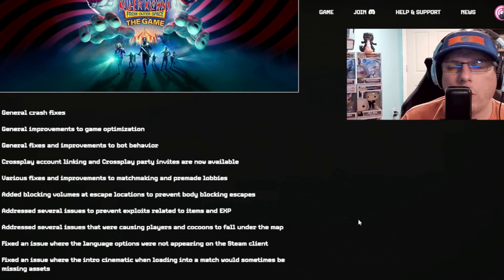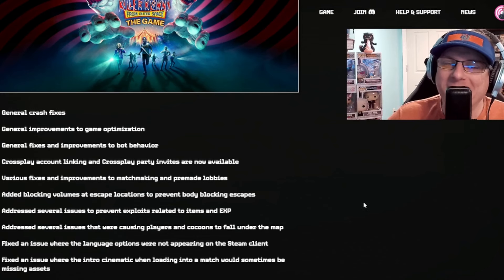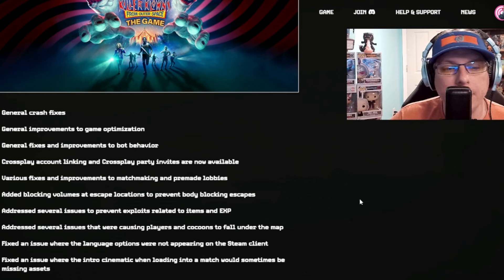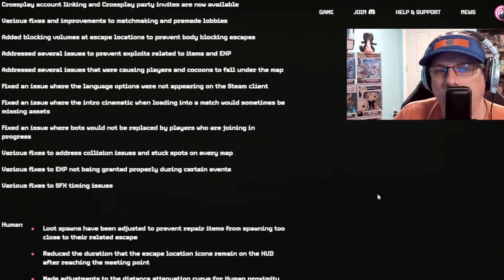There's some good and some bad that came with the patch. The patch notes dropped yesterday with some general crash fixes, improvement on optimization, and improvements on bot behavior — not sure that was entirely there yet. Cross-play account linking and cross-play party invites are now available, though so far only on PlayStation and Steam linking through Epic. Added blocking volumes at escape locations to prevent body-blocking escapes. Addressed several issues to prevent exploits related to items and EXP — mostly the duplication of items. Addressed issues causing players and cuckoos to fall through the map. Fixed language options on Steam, intro cinematics missing assets, and more bot replacement stuff. Collision issues — players getting stuck on the map — were also addressed, along with sound effects and EXP exploiting.